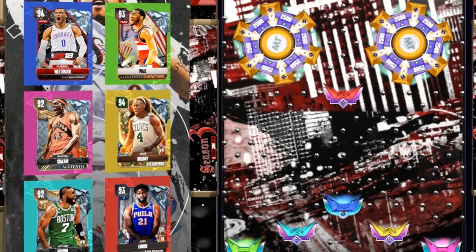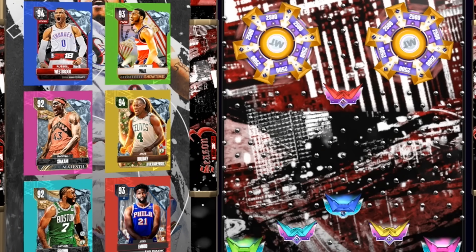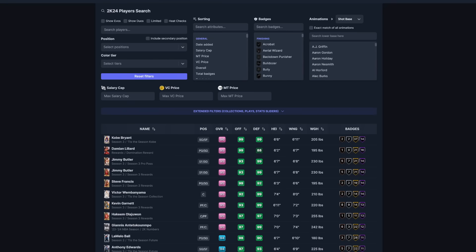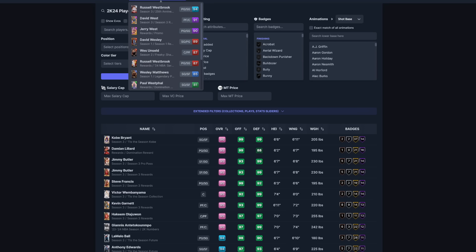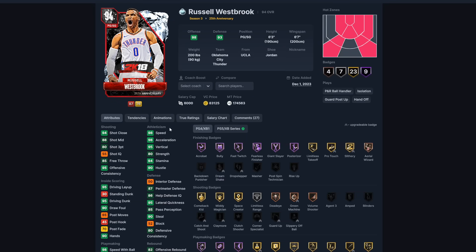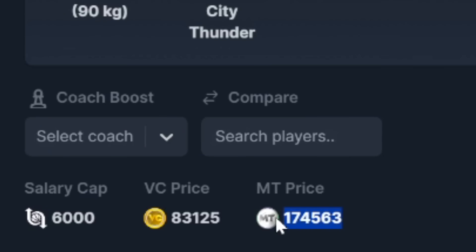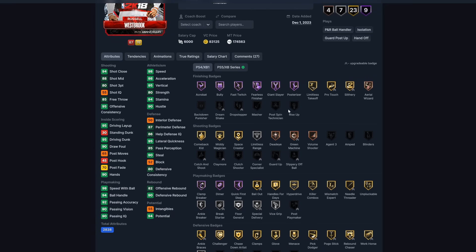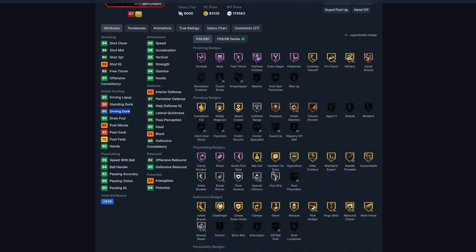I've been collecting every player, so I have Westbrook, Wall, Drew, Siakam, Embiid, and Brown already. I'm going to go with the most expensive player to sell, though for you guys I would definitely aim for Westbrook. Let me know which one you aim for and which one you land on. Westbrook is 174,000 MT — with 60% tax you get 40% of that, so I want to aim for the most expensive player since I can sell them.